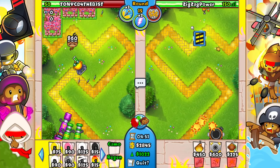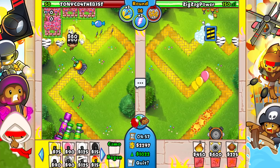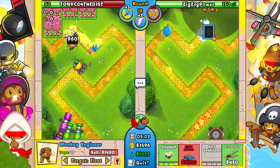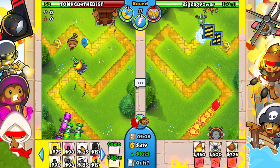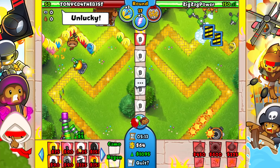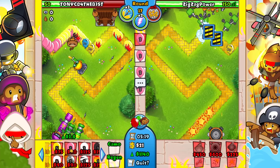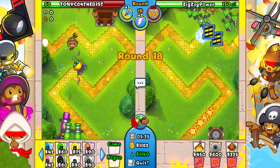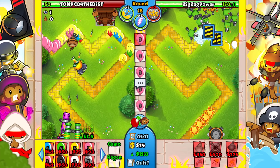It wasn't too bad — we defended. I'm probably going to go for a second balloon trap though since we don't have that much money and we need to be careful. In case of another rush like that we want a second balloon trap. He goes for a round 17 BIA — dude, that is way too late. That is really unlucky. Now I just want to max eco to the best of my ability. We should easily be able to deal with a MOAB and a BFB hopefully.